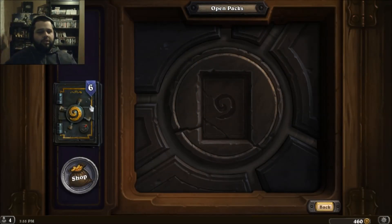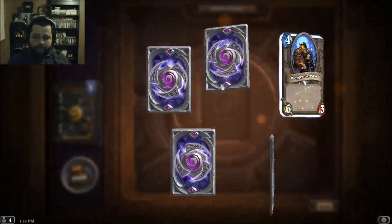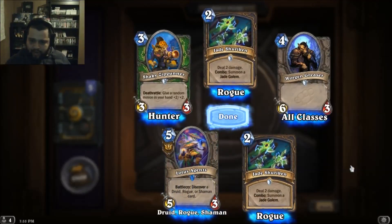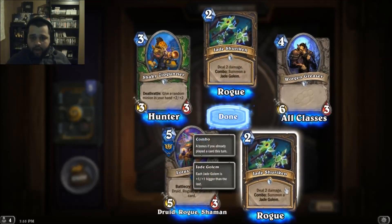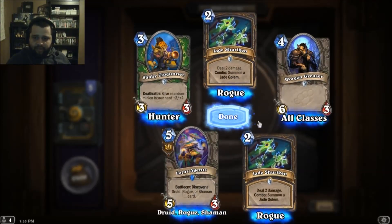And now the new pack — I've never opened one of those, so let's have fun. Jade Shuriken — deal two damage, combo: summon a Jade Golem. Nice. Oh, two Jade Shurikens in the same pack!